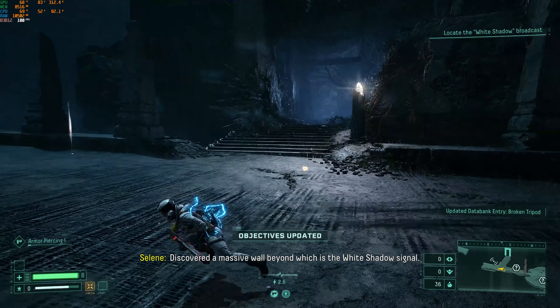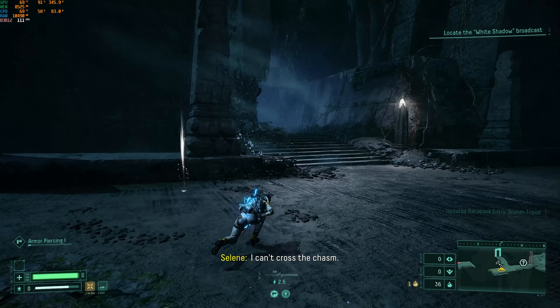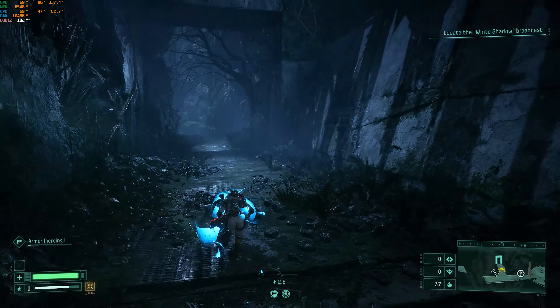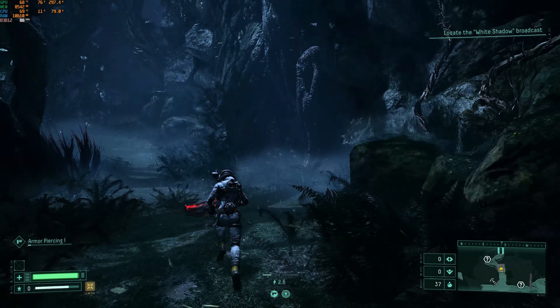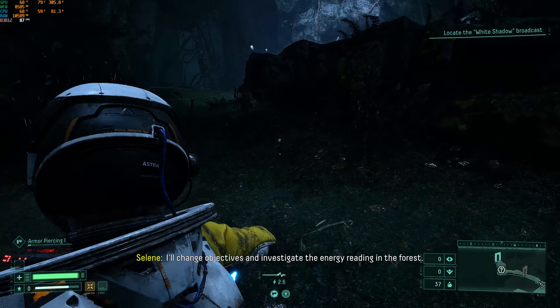I've discovered a massive wall beyond which is the white shadow signal. I can't cross the chasm for now. I'll change objectives and investigate the energy reading in the forest.